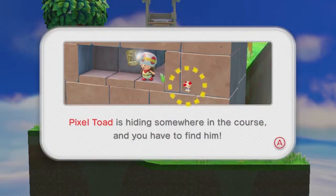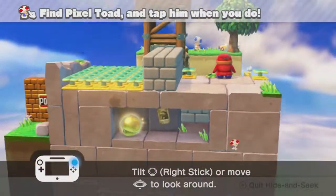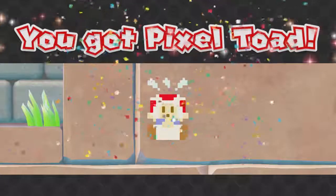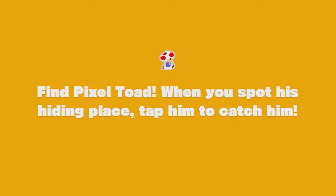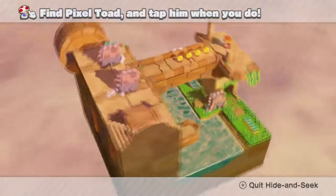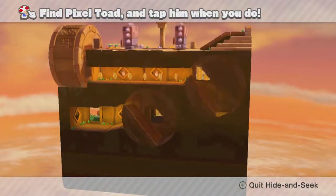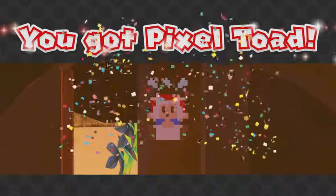Starting off with the first level, come around as far as you can, then turn the camera all the way around, and you'll see Pixel Toad on the very back of the stage. Now moving on to level 2, Walleye Tumble Temple — this one is also located on the back of the stage, hidden in one of the rotating platforms. You want to wait until the opening is on the left side, and there's Pixel Toad up in the top middle of that.